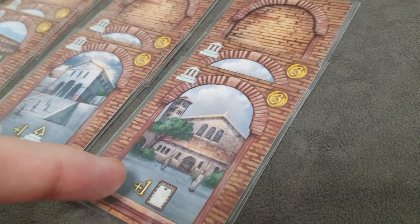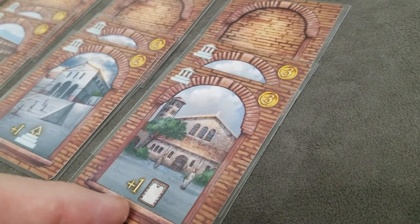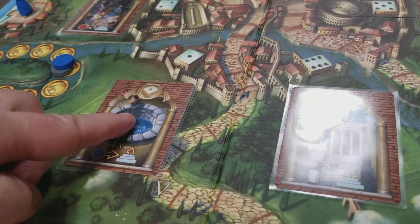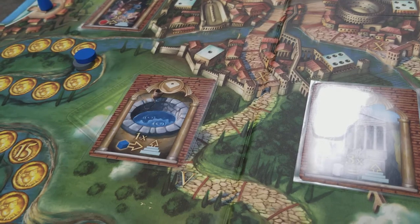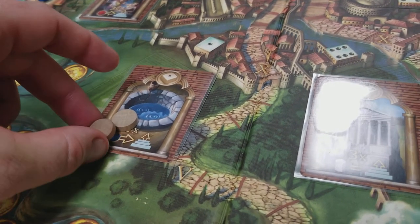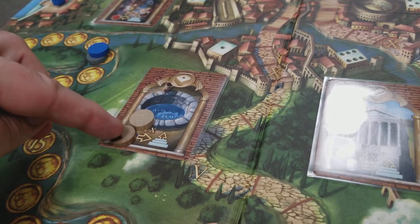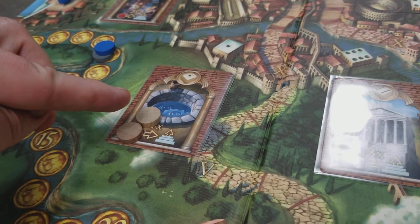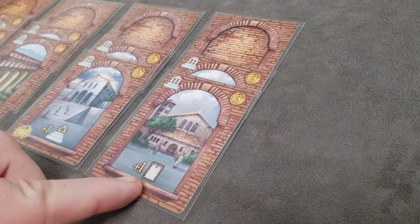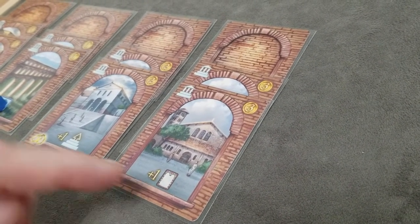The last building allows you to keep one additional privilege card. Whenever you're fulfilling the needs of the emperor and there were tokens on the card — as long as there were two or more tokens — you draw one card for each token. Normally you're only allowed to keep one of the drawn cards, but this building lets you keep two privilege cards when resolving that phase.